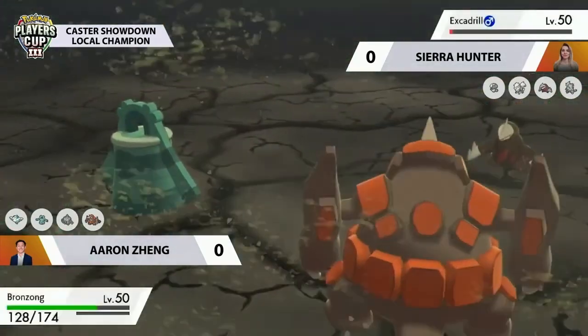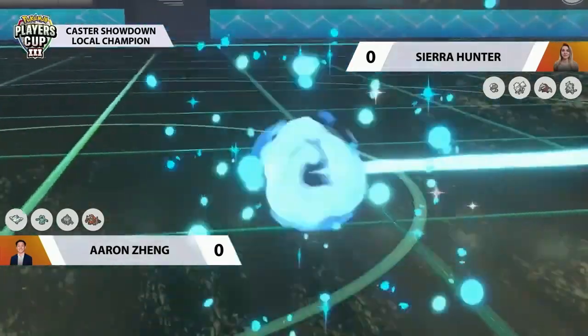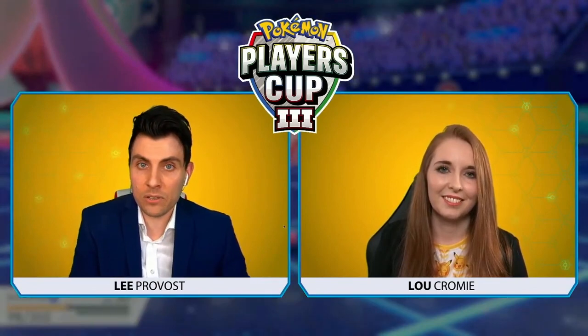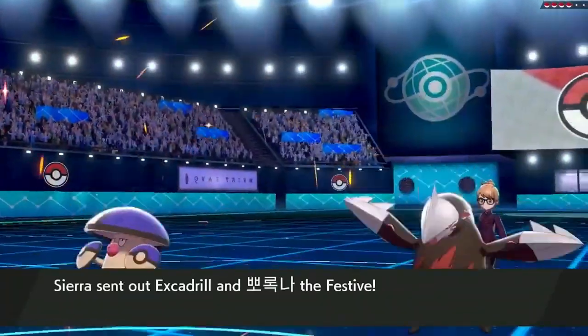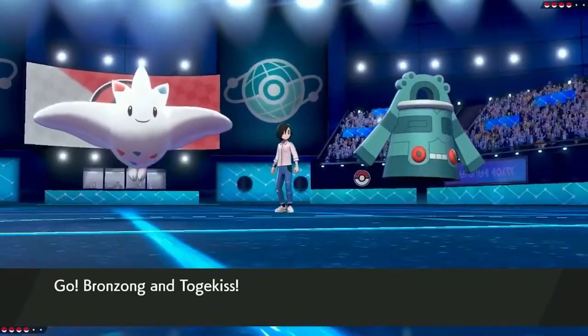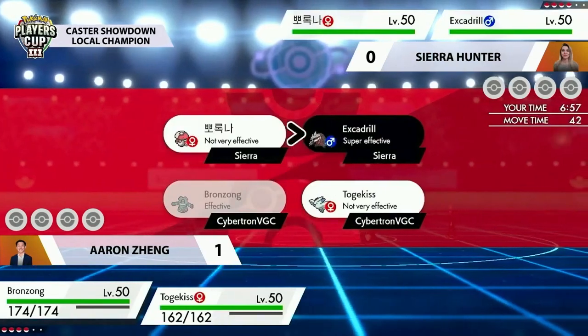This is why the best-of-three format is so great — there was so much in Game 1! Aaron came out with a fast mode at the beginning, then Sierra set up the sand mode, and everything looked like a sweep — but without Trick Room or Ryperior, Sierra couldn't close. Let's jump into Game 2. It's going to be Amoonguss again as a lead for Sierra — a key Pokemon — but this time paired with Excadrill, with no changes from Aaron: Togekiss and Bronzong.